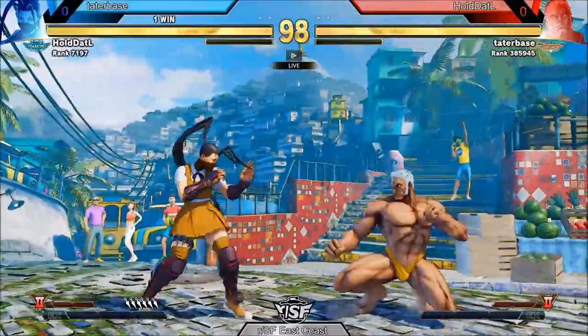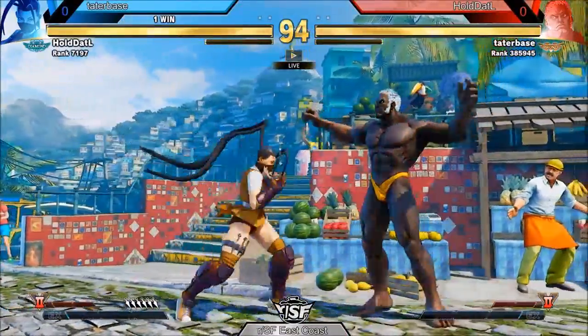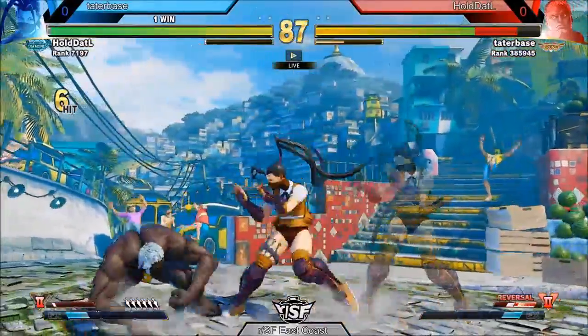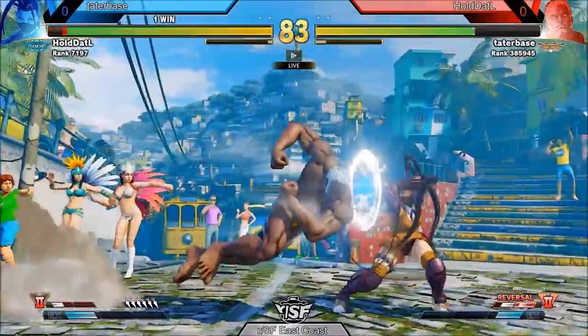Game two. Tater Base with what looks like a dropped headbutt charge, goes for the raw V-skill. Hold That L with no punish once again. There's a punish on that sweep into target combo — good confirm. Hold That L looking strong.